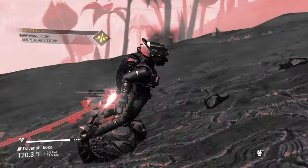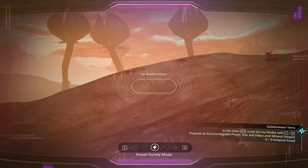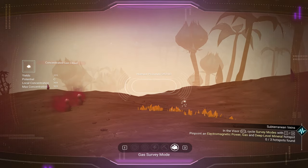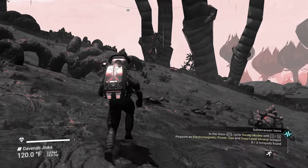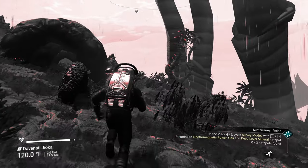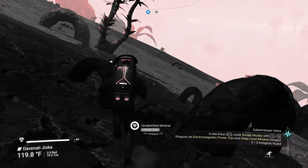Locate planetary hotspots. Alrighty, we can do that — we have the knowledge and capability. There's a gas cloud nearby. This way? That way? 252 units. Okay, let's go see about it. Maybe we'll see some interesting wonders on the way, something no one has ever seen before, and may never see again.